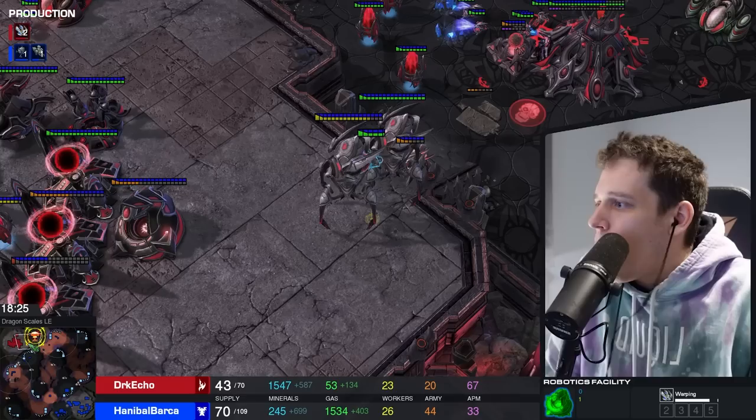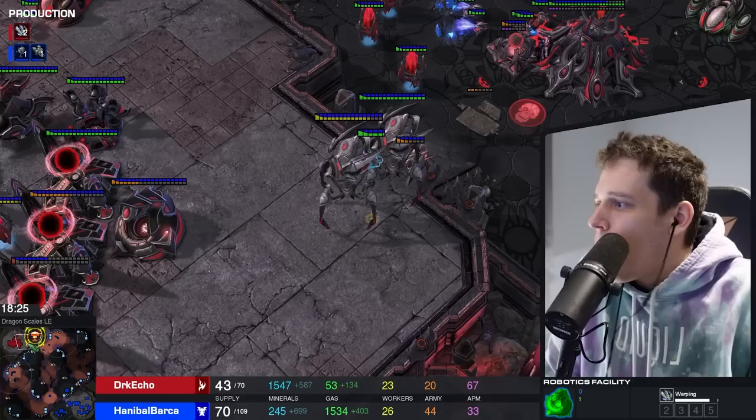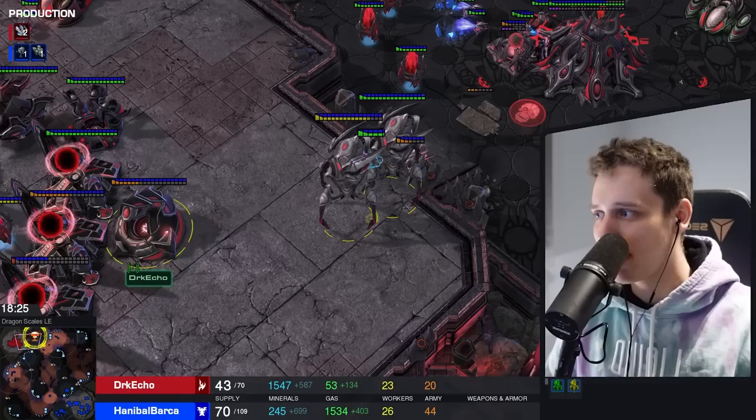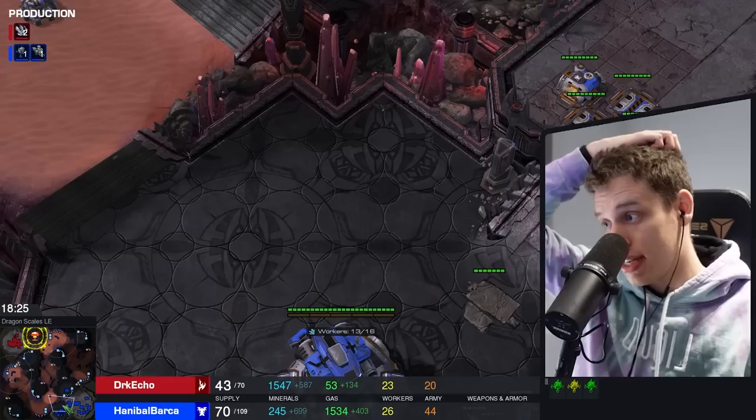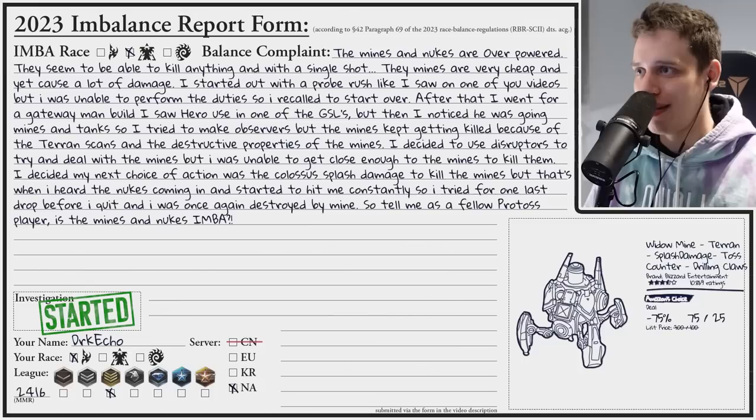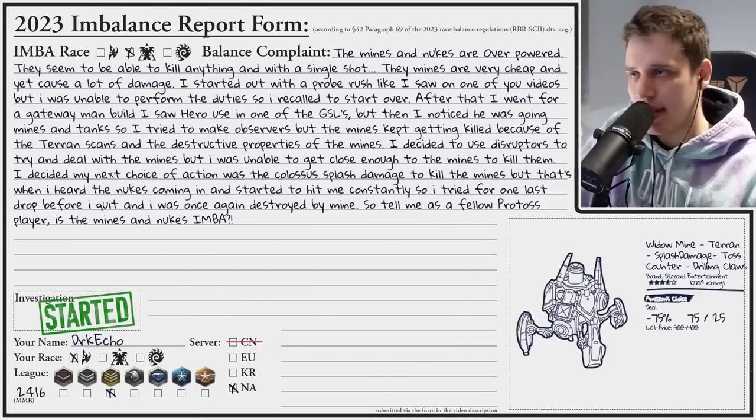Why was the follow up here two Prisms? What was the plan? I'm just so curious. Was he going to fly three Colossi across the map? He could have just walked down with an Observer to clear this, then walk into his opponent's main base. This game was beautiful. Were nukes and mines overpowered? No, I don't think so. I think you had all the tools to deal with it - every single time you just didn't do it. I freaking love this - this was so good.